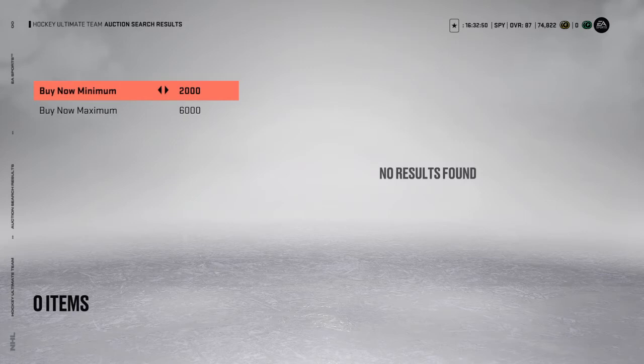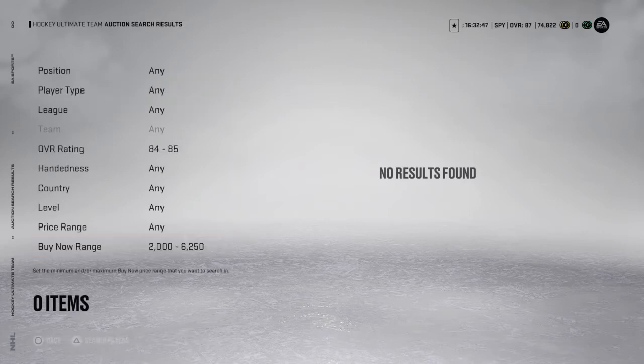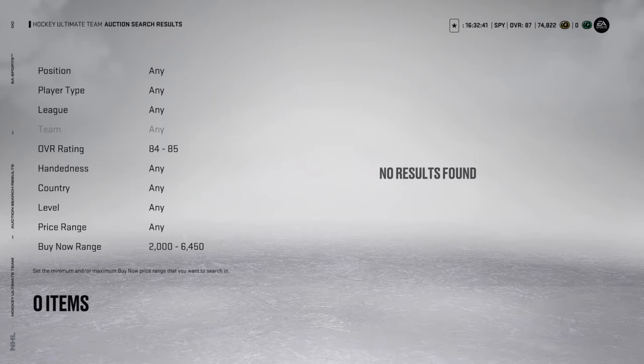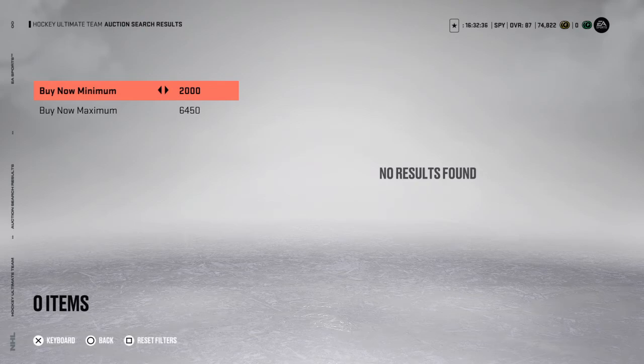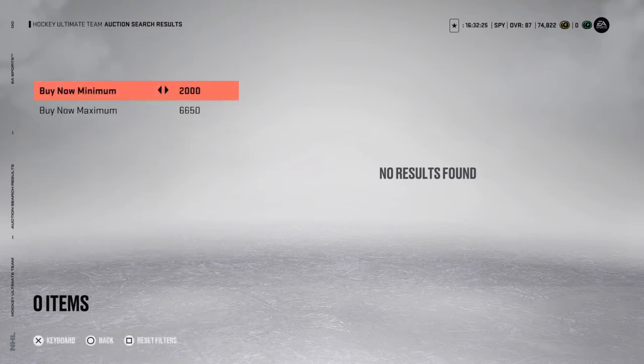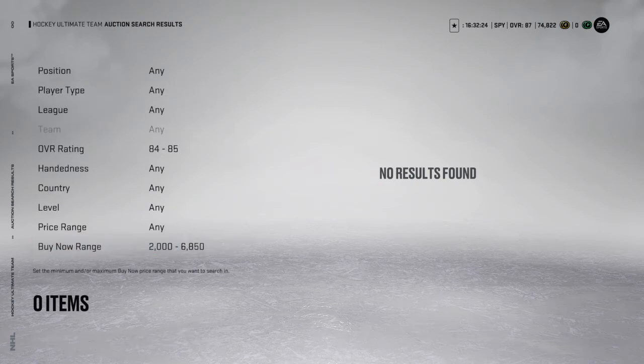I want to try and find at least one decent snipe. I have gotten 84s for under 7k — so it is possible. Right now it's 9:52 and it's still early — I got the pre-order so I got 4 days early, and I don't know if everyone has it yet. But if you don't, watch the video. This is a coin-making method, you know.